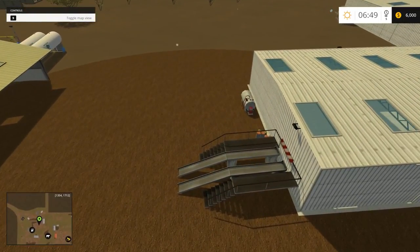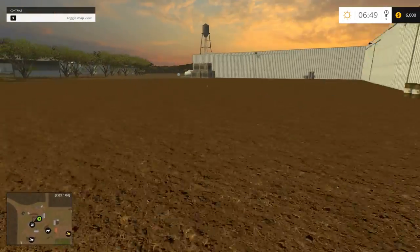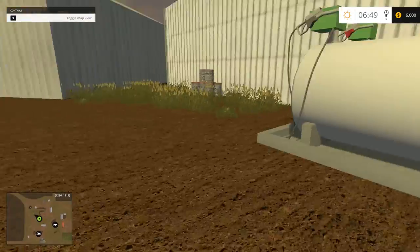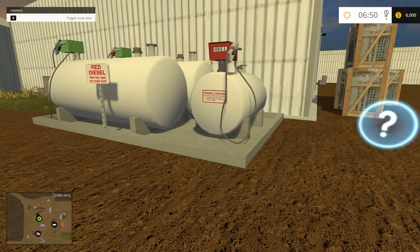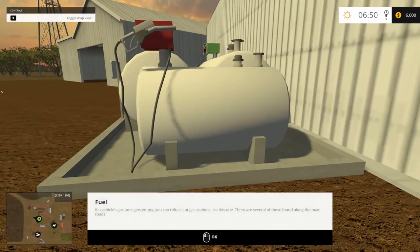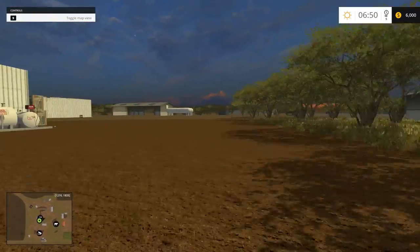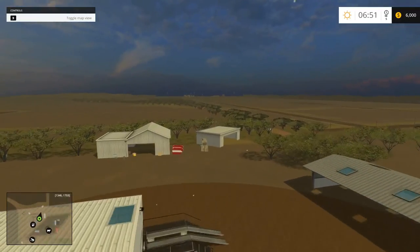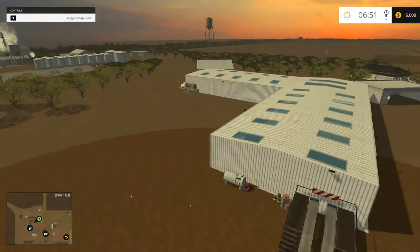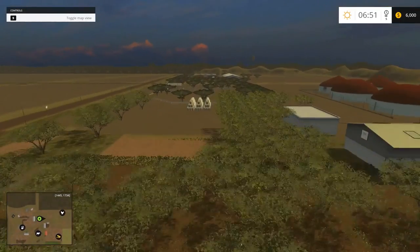We have a little work ramp to put your vehicle up on. Here's fuel — red diesel, do not use as road fuel. That would not be a good idea. We've got some more storage, all kinds of vehicle storage.